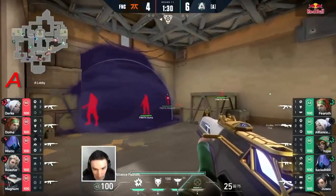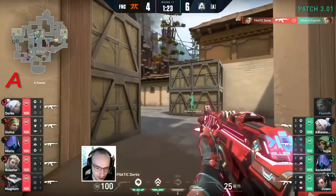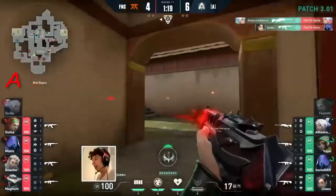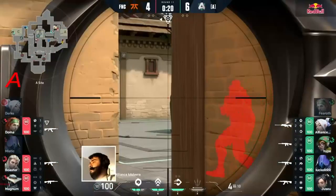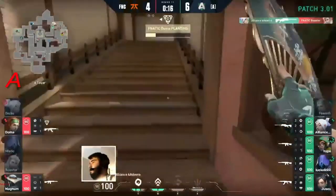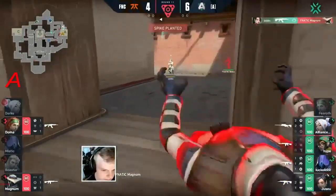A nice ping out onto Fear Of — finds Doma for the kill. The angle found against Cadaver, it's not going to matter. Durka nails it, and so does Jusu playing forward up in mid, dropping that spike down on the Fanatic side who just might run into the scope of Cadaver. He does, and a little flick is no tough task for the Frenchman.